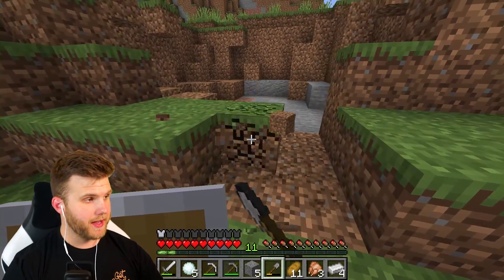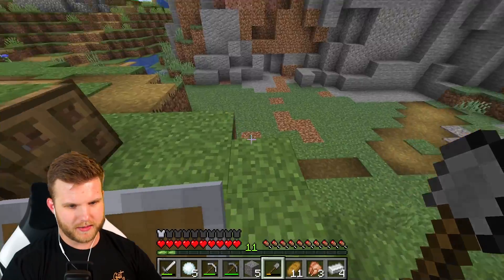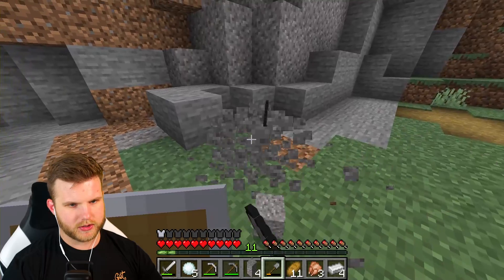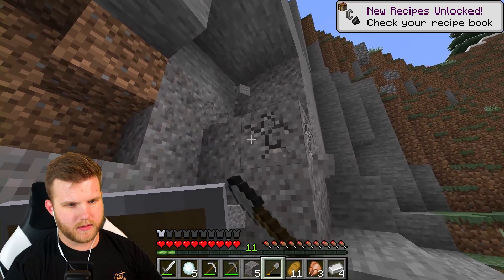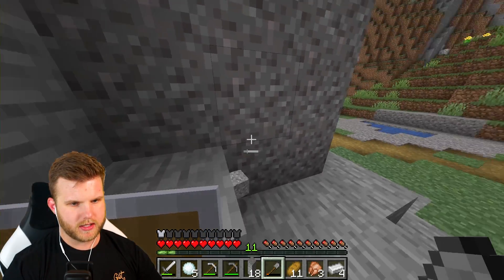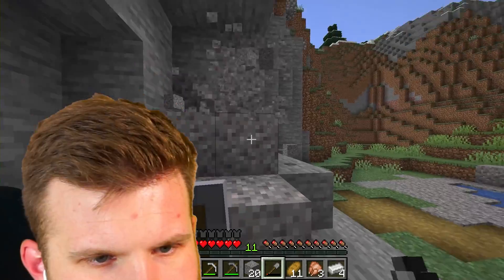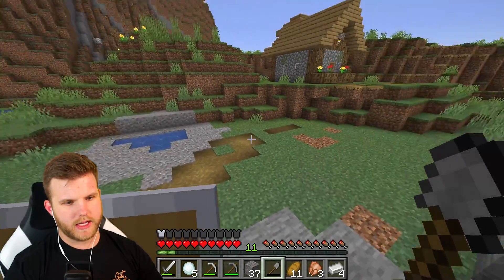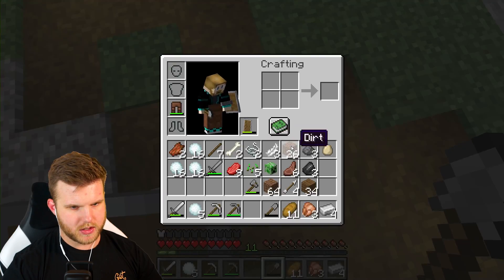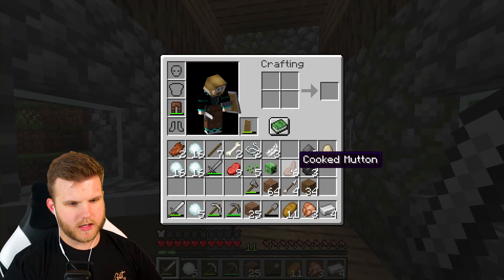Maybe I'll turn this into a fountain or put my nether portal there. I have a big nether portal up there already. Let's get some gravel and get some flint — I'm in need of flint. I wonder if a better shovel gives you a higher chance of flint, or if that's not how it works. Comment down below — I'm using a cobblestone shovel and I'm not sure if that affects the drop rate. Got 37 pieces of gravel; no trash can, so I'll just dump the gravel and cover it with dirt.